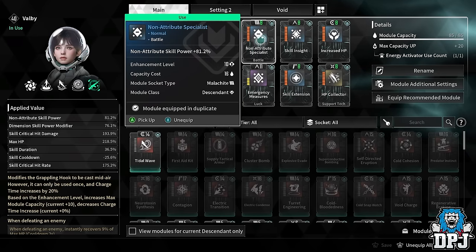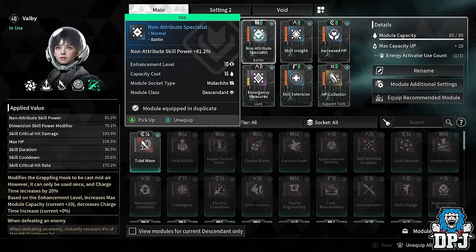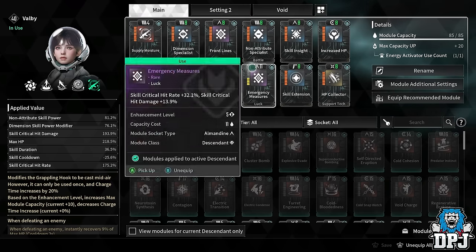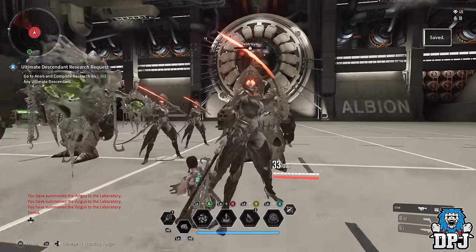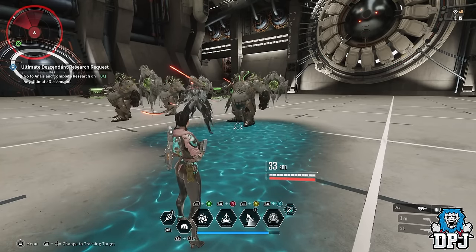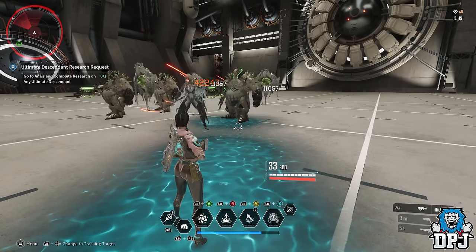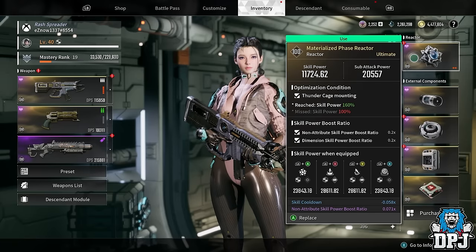Front Lines gives more skill crit hit damage at 64%. Then Non-Attribute Specialist improves non-attribute skill power by 81% and Dimension Specialist improves dimension skill power by 76%. There is one mod you can swap in — Dimension Master — to make Cleanup do more critical damage, but I choose not to use it because it reduces what Bubble Bullet can do, dropping it to around 200,000 from its usual higher value. I like keeping Bubble Bullet damage higher, but you can use Dimension Master if you want full Cleanup damage.